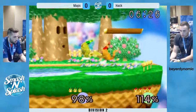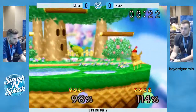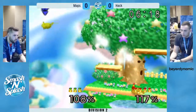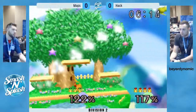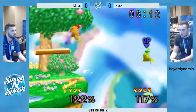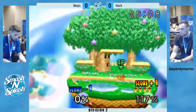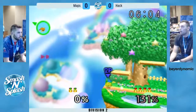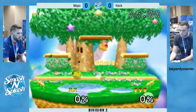Looks like Hack is maybe fishing for a grab. Maps is off stage — I really like that single zip from him. Edge cancel, but he drops out of shield right before he can really do anything. And falls with the back air — gets the kill. Wow. I'm surprised that killed. So Maps is down one stock right now.